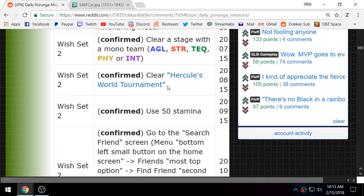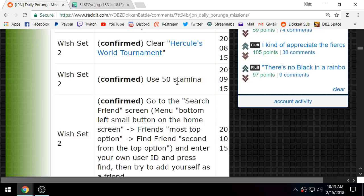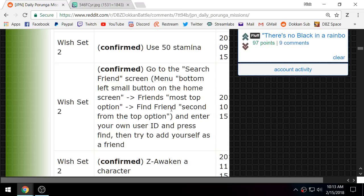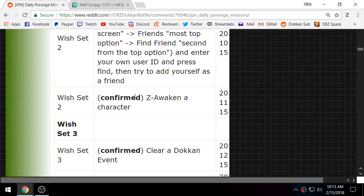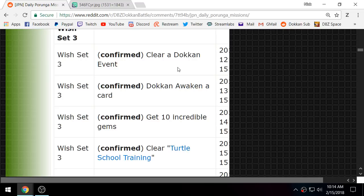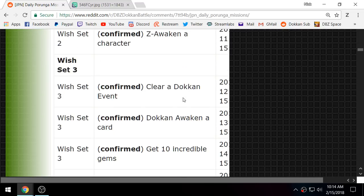Then awaken an AGL card with a coin medal, clear a stage with a mono team — it has to be only one color: AGL, STR, TEX, PHY, or INT, similar to the condition for LR Vegito Blue on global. Then clear Hercules World Tournament — the stage to get extra Zenny — use 50 stamina. Add yourself as a friend and send yourself a friend request; the normal animation doesn't pop but you do get the dragon ball. Z-awaken a character — make a character from SR into SSR or SSR into UR. Dokkan awaken a character is the first dragon ball of Set 3.